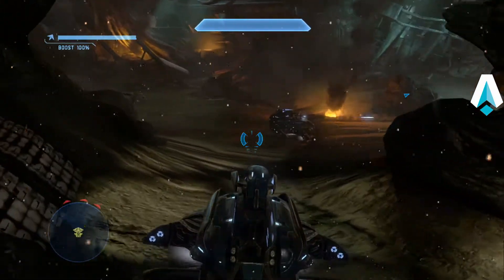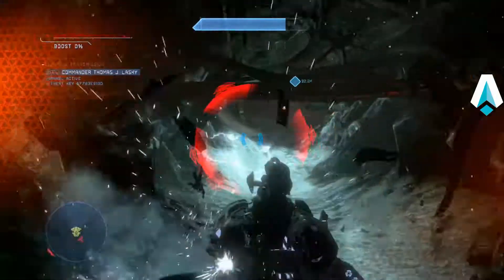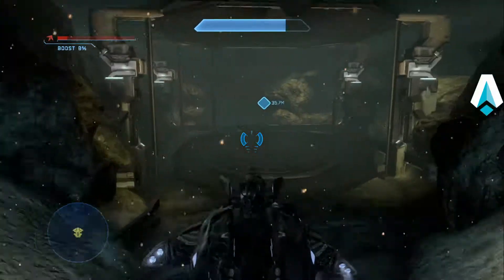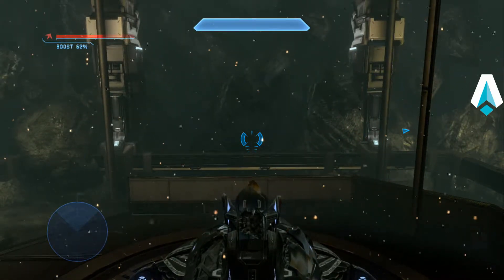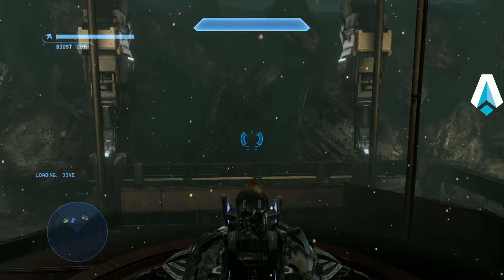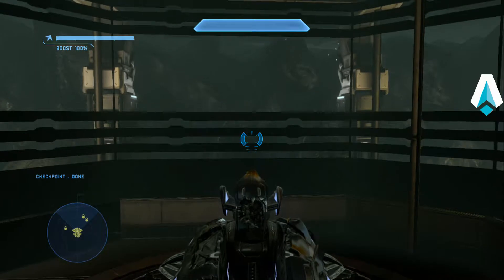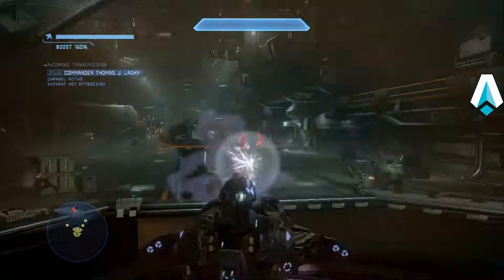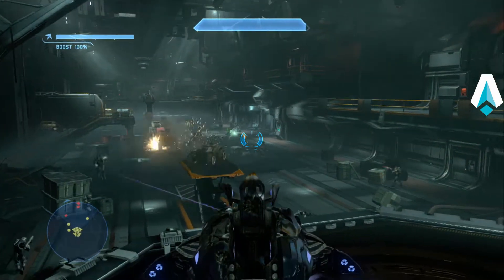I'm making sure I've got full boost right about here and I'm just going to boost past everybody — friend and foe alike — get to the elevator. I took a little damage here, but not much, thanks to Tilt. We'll use the wraith to take out all the Covies up here.